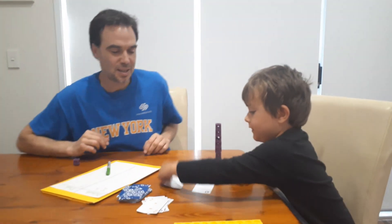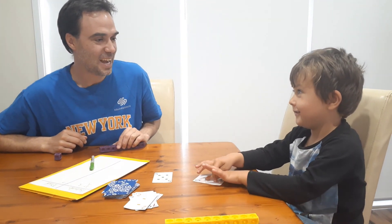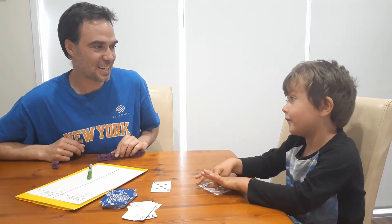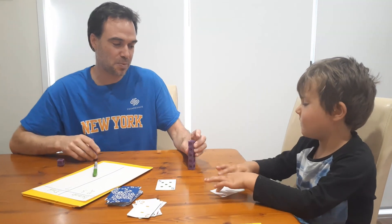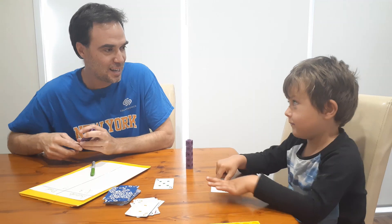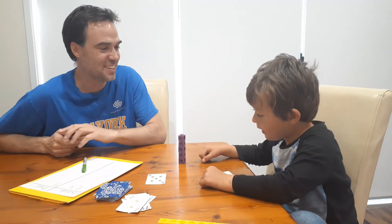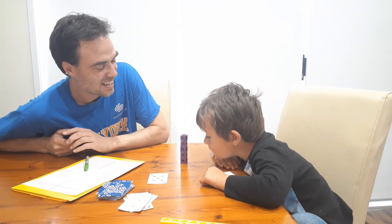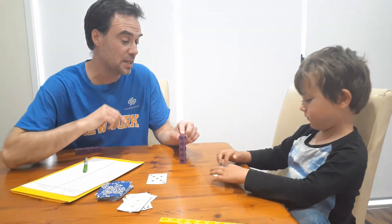I have zero, you have five. Who's bigger and what's the difference? Yours — it has nothing. If I do a tower of one, two, three, four, five, how much bigger is my tower? Can you make a tower of zero? No. So what's the difference between five and zero? Your zero tower is nothing and mine is five, so I get how many points? Five.